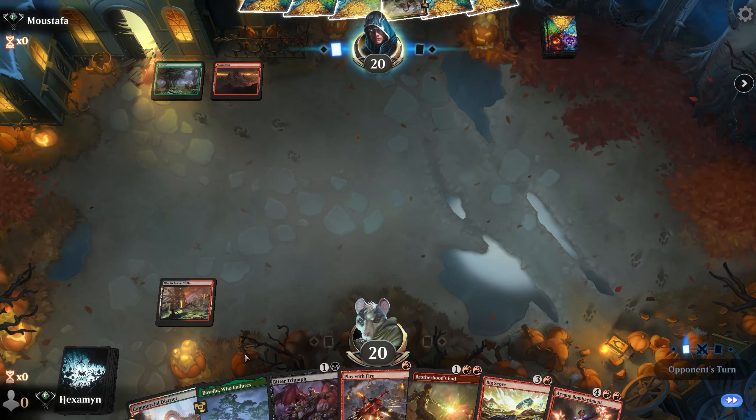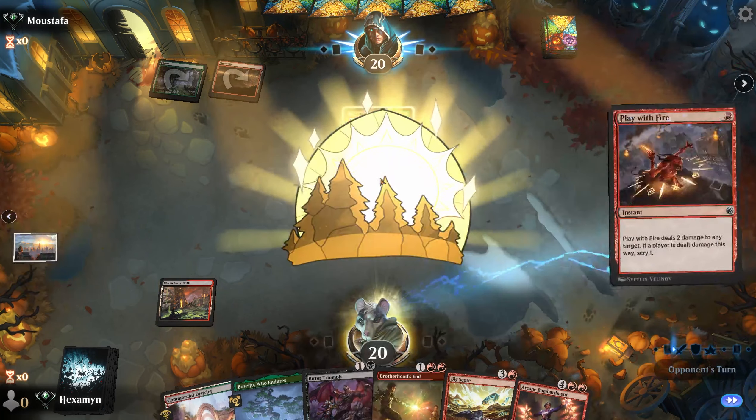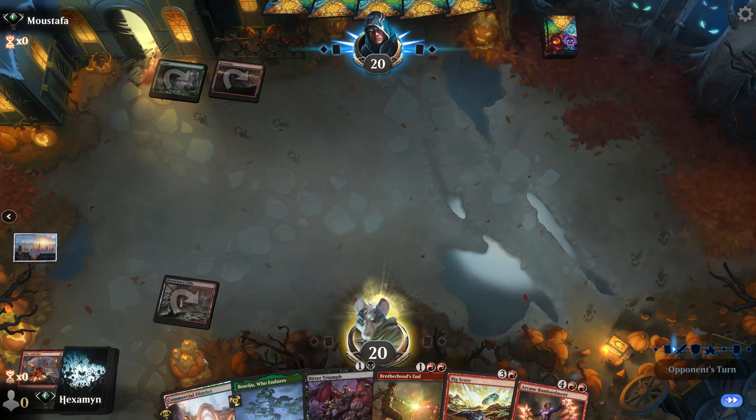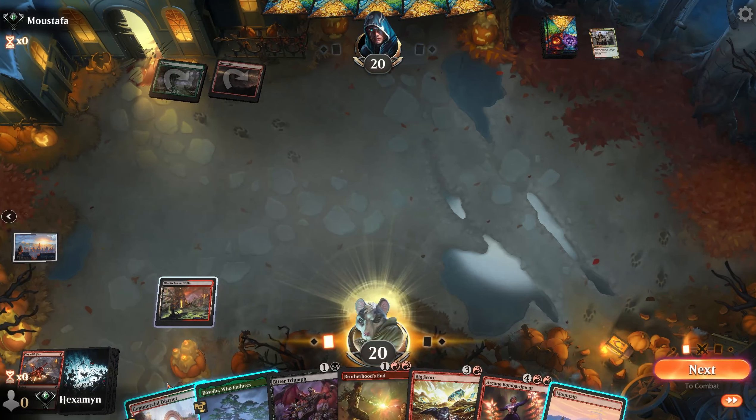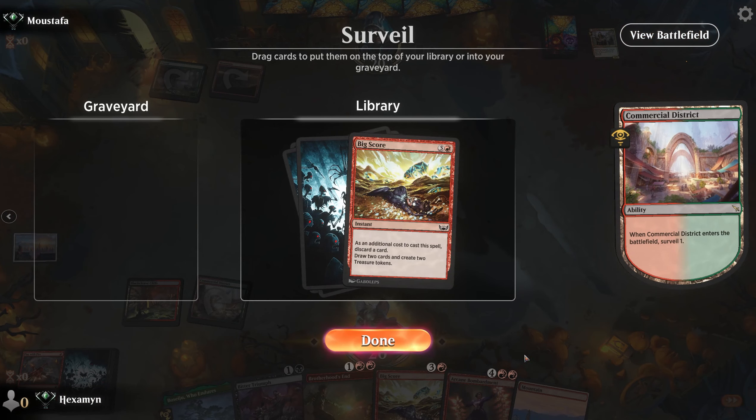Game 2: on the draw with a very Jund-heavy hand, but there is Arcane Bombardment. I absolutely love our hand. What's great with Bitter Triumph and Play With Fire is they're instants to trigger the Bombardment on our opponent's turns. We take care of the Naturalist.